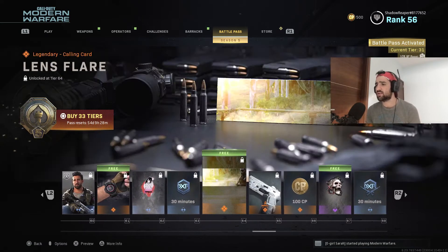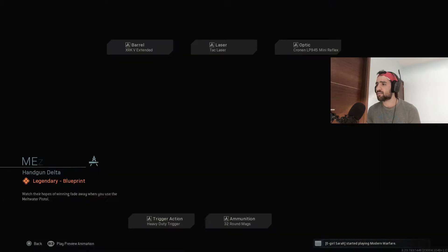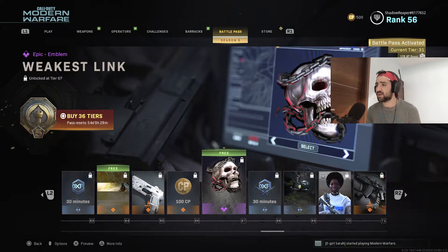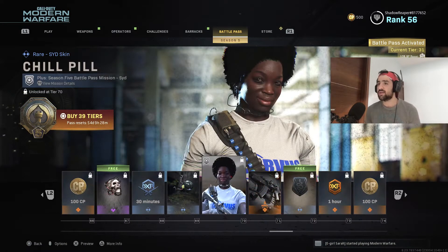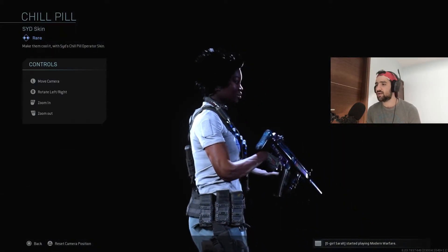These are just sprays, tokens, Lance Flare, Meltwater, and a brand new pistol over here — nothing too special, just plain white. We got a brand new SID skin — Chill Pill — so many brand new skins, I don't know what to pick from.